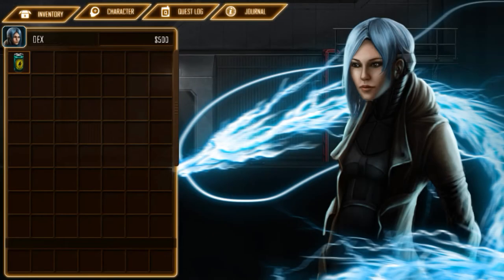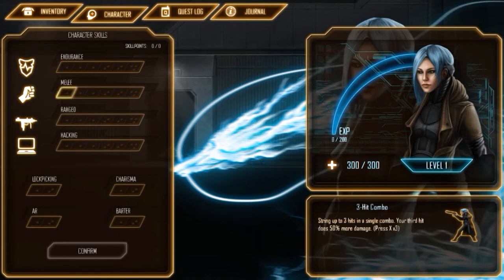Let's have a real quick look at the character sheet. There's an inventory system and four main stats and some side skills. This gives you some more dialogue options. This ties into the whole hacking and augmented reality thing. Here's lockpicking to get additional loot or maybe some side paths or shortcuts. Barter — probably not going to invest any points in that. I'm probably going to go for mostly melee, hacking, charisma, and AR. Maybe a point in lockpicking just to see where it gets us.